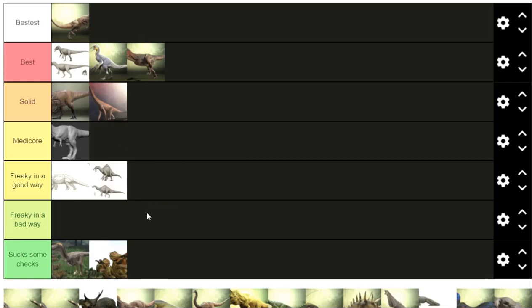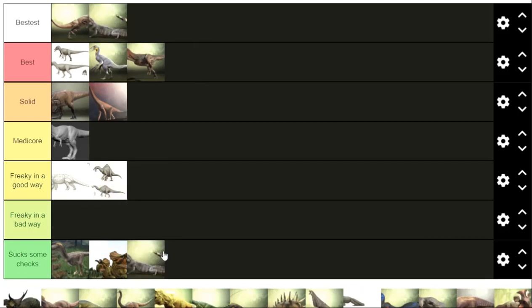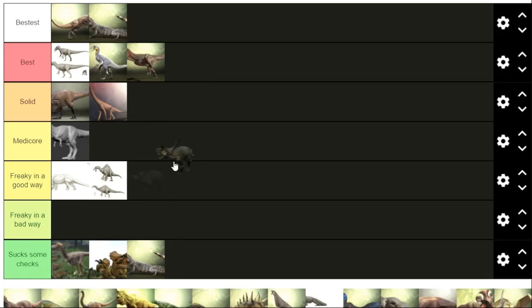Dino Kairos — he's got big arms, he's freaky in a good way. Denosuchus — easily the best. But this one, this one sucks some cheeks. Diablo Ceratops...